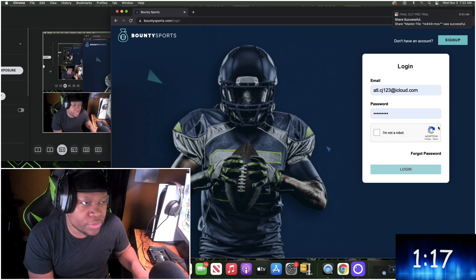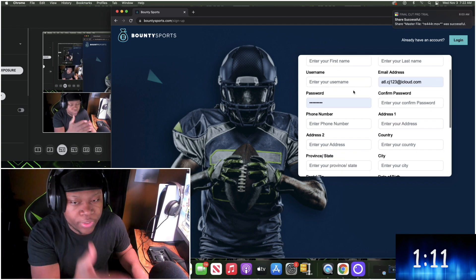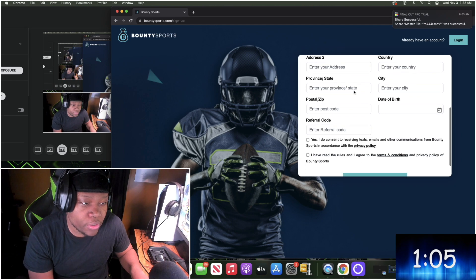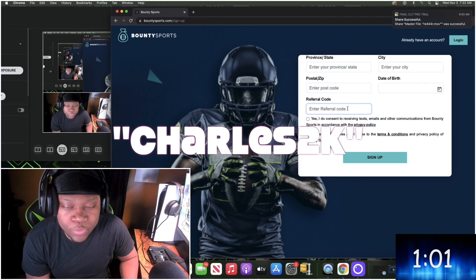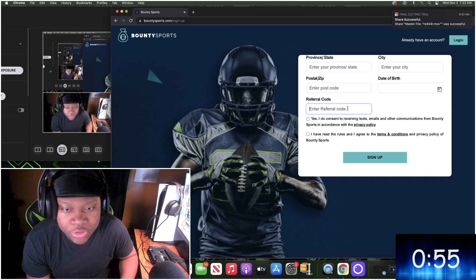Once you get to the site, all you simply want to do is click sign up. Fill out all the required information — you don't need a major credit card or anything like that. Once you get to the referral code, the code you want to use is Charles2K, and that will automatically give you guys a free $5 to use and enter contests right away. Just use my code.